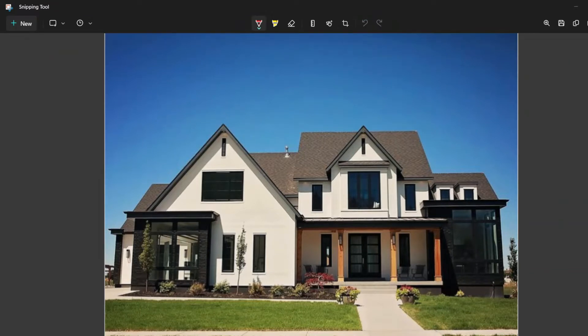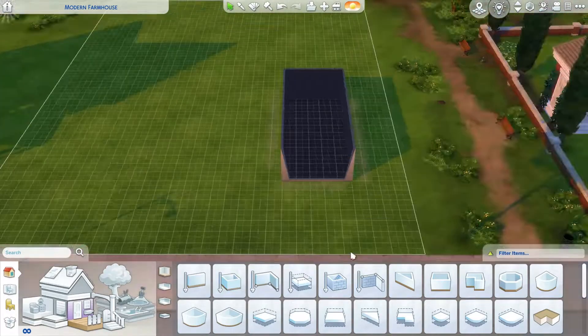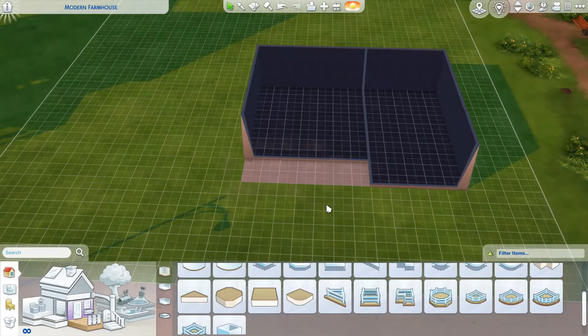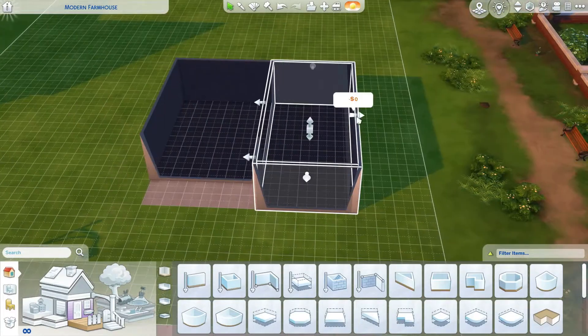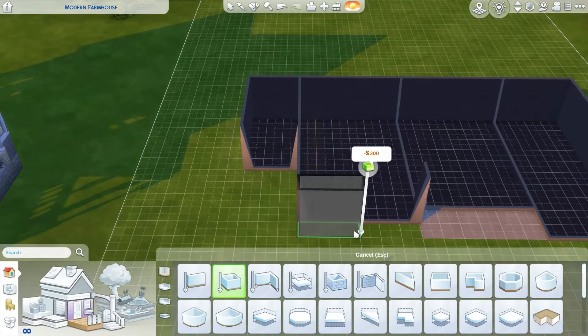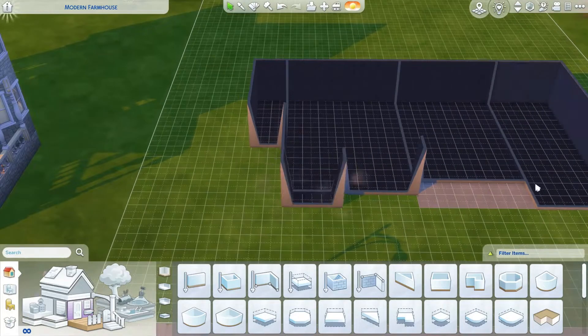Let's hop right into the build. I think the trickiest thing with this build, and usually with any Real Life to Sims Challenge build, is just figuring out how to get the proportions right. What I kind of mean by that is that in real life you're not constrained by however big a Sims tile is.